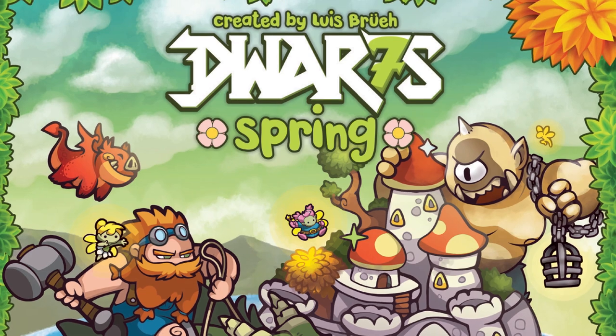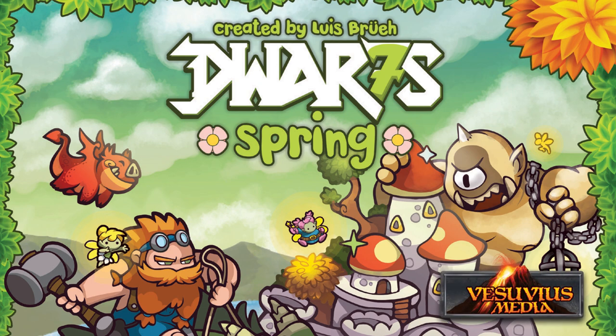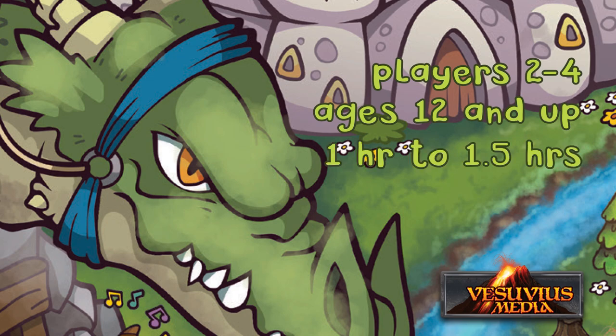Welcome to the quick start tutorial to Dwarf Spring, a board game of empire expansions from Vesuvius Media, designed and illustrated by Luis Bluet. Dwarf Spring can be played from two to four players, ages 12 and up, in about one to one and a half hours.